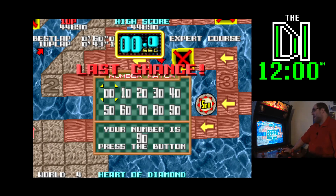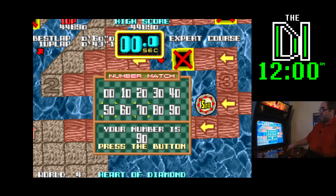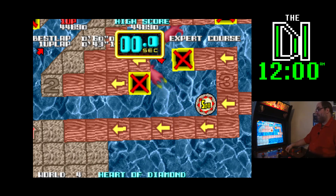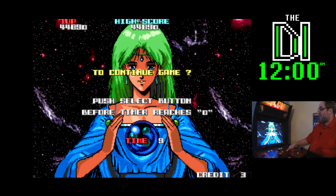I'm not going to make it — no, not by any means. Time up. Now we're at the last chance screen — much like the pinball games, it randomly selects a number. You hit the button and I didn't get it, so I'm dead. If I did, it would give you 20 more seconds. And now we're at the continue game screen with the anime girl that's having the marble float in front of her.